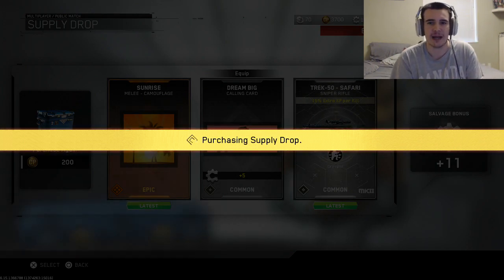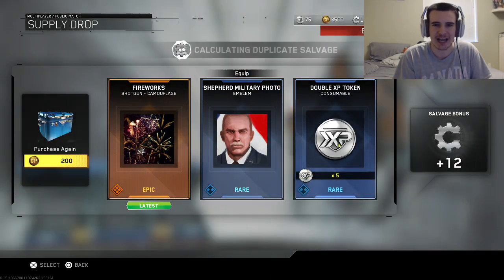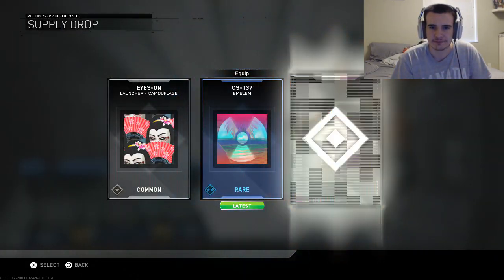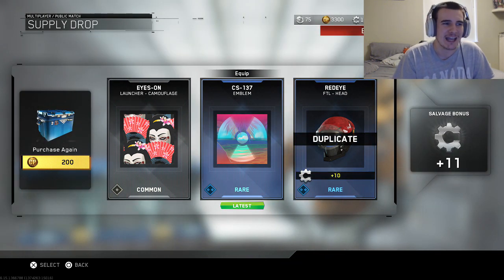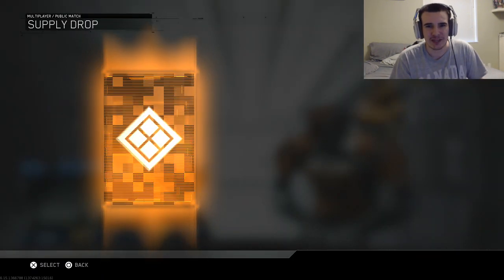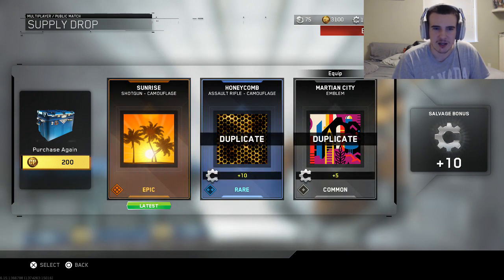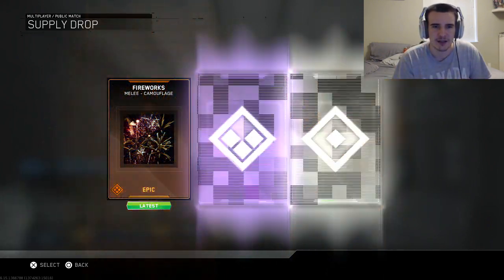A melee camo. A Trek 50, another new sniper. There's like a RAW fireworks camo — I guess that's like a 4th of July sort of thing. A lot of this stuff is new. I think it's a legendary RAW that comes with Readiness and Nuclear — that's basically what I'm going for today. That's a pretty cool emblem. They've been spamming the supply drops with new camos and content. Fireworks for the melee — that was a new one.